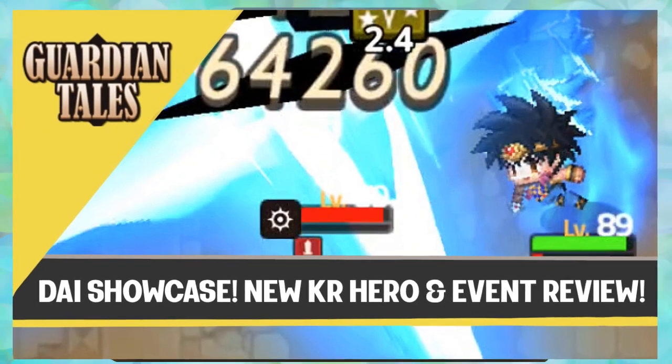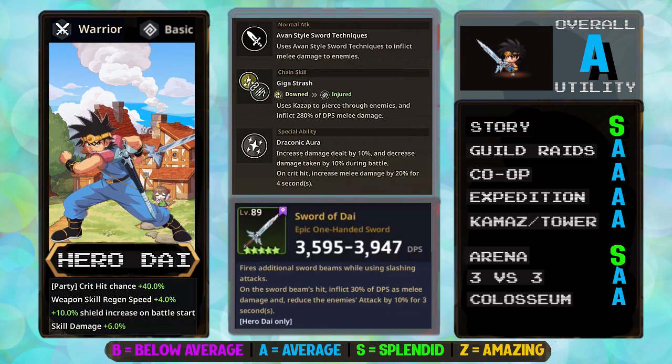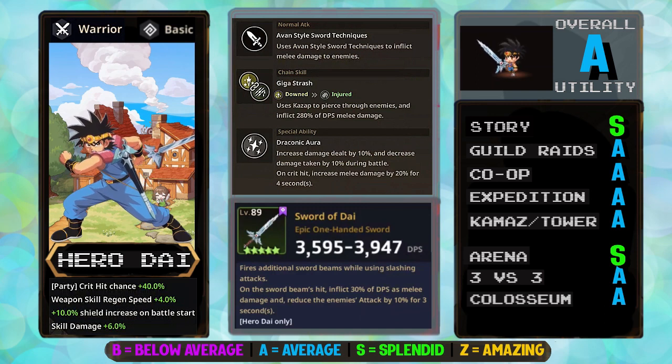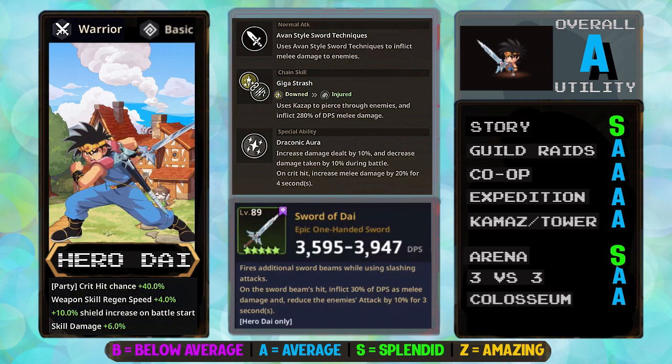Let's get started with Dai — we already fully reviewed his kit in our last Guardian Tales video, which you can check out in detail. After two weeks on the current servers, his use in PvP is nearly nowhere to be seen. His overall kit is just average and brings no utility to your team. While he has some nice bulk and HP defense for a warrior type, the inconsistency of his extra DPS, the small amount of buffs, and the huge cooldown on his weapon skill are notable issues.